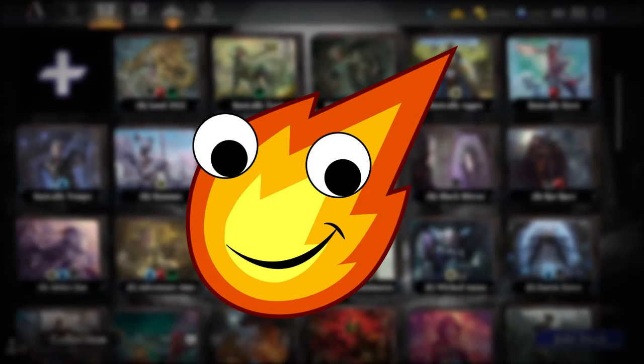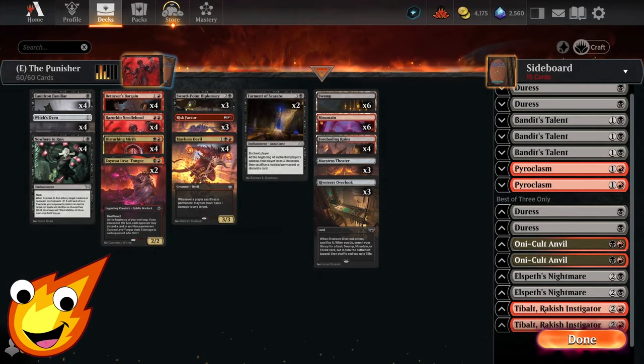Hello, my fiery friends. The Inferno Man here with the hottest in budget deck technology. For today's deck tech, we're going to be continuing our journey through Duskmoor. We're going to be playing one of my favorite archetypes, Rakdos Sacrifice. The twist this time is not only are we mixing together brand new cards from the set, we're also going to be forcing our opponent to do a little bit of bad decision making. Without further ado, let's show you today's deck — a deck I'm simply calling The Punisher.